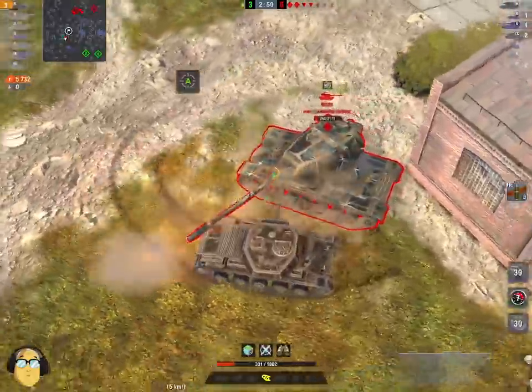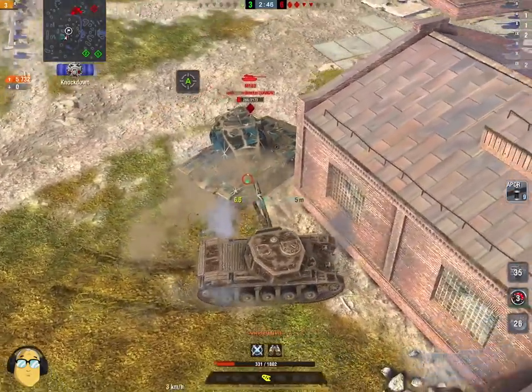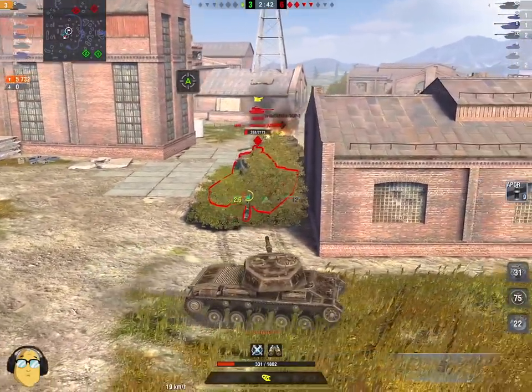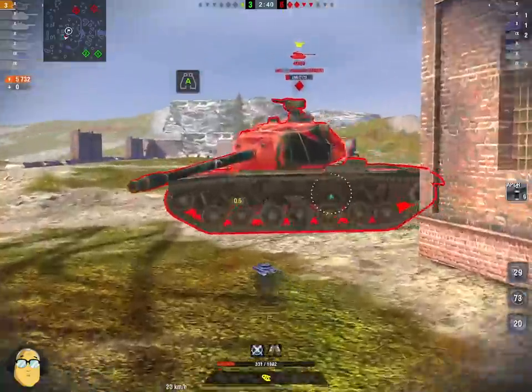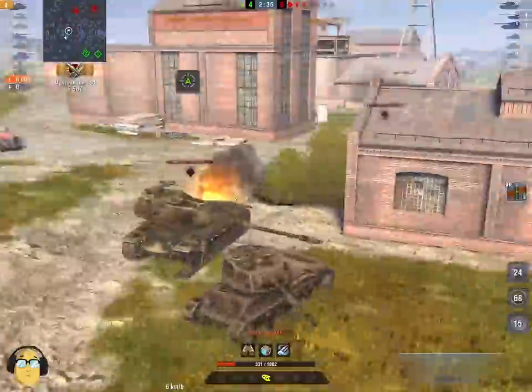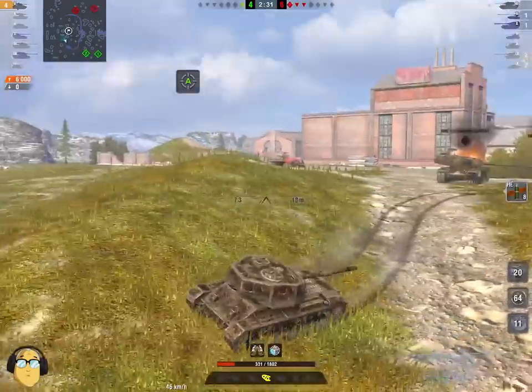Watch the little side hug here — back, forward, and again. Little side hug, and then a bounce. Danger, Will Robinson! Look how quick this thing goes though, and he's making the M103 move and shake. I think the M103 actually had a damaged gun there — that was one of the reasons. Fortune favors the brave, but still — 6,000 damage, three tanks left to go.